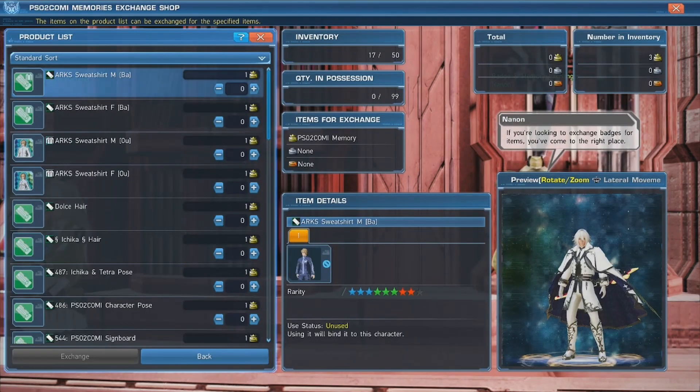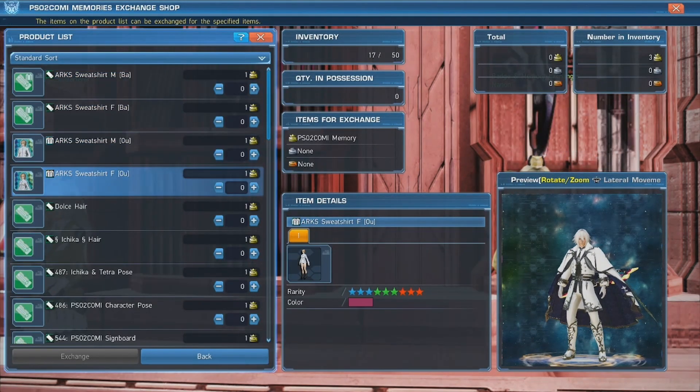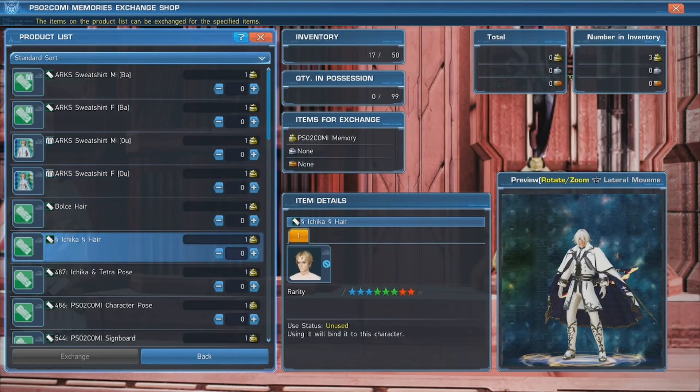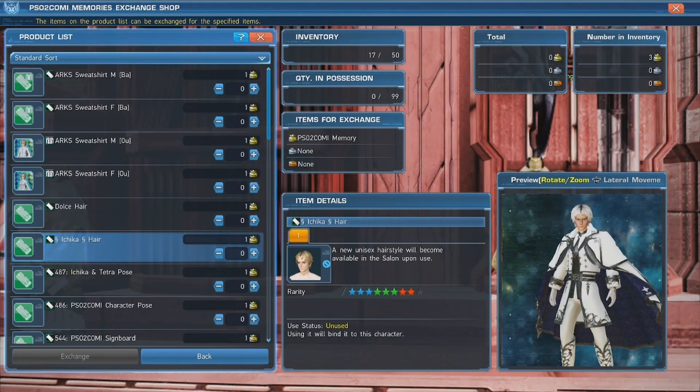Here you can get outfits, hairs, emotes — all sorts of cosmetics that you can use in NGS. Please be careful with what you choose though, as you only have eight of these memories but there are 33 items in here.